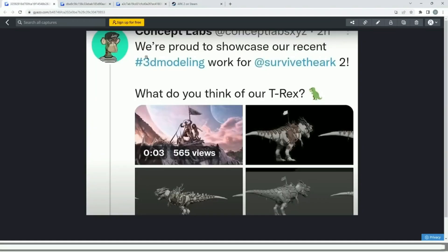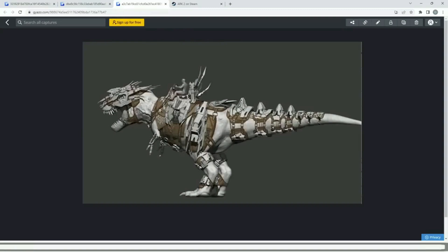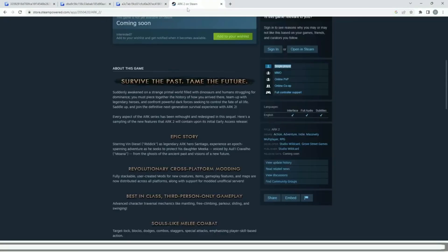This tweet was taken down about an hour later, so I'm guessing Studio Wildcard asked for it to be removed. I'm not sure why Wildcard couldn't have just shown us this themselves — it's not like we've seen hidden gameplay or anything — but I'm guessing they had some sort of agreement with this creator to not post this stuff. Still, it looks so so cool, this dino armor on the Rex, and I just can't wait for it.